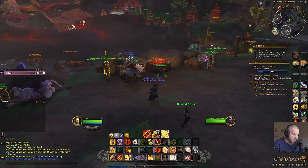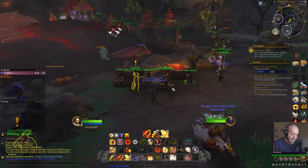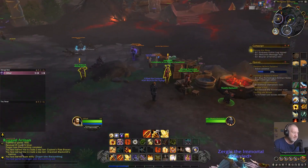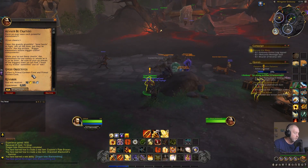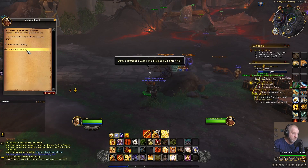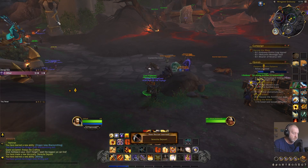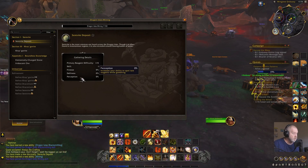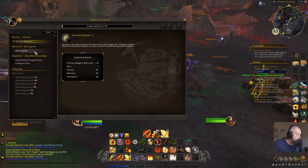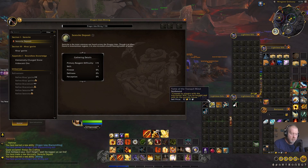So I got Dragon Isles mining from that — do I also need to train mining separately? I'm not sure. Here's the mining trainer — train me in mining, same again 100 gold. Here's your mining journal: finesse, deftness, perception. Oh okay, this looks interesting. I can put my pick in there — only mining equipment though.